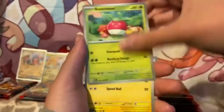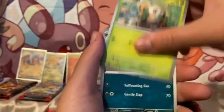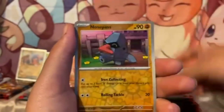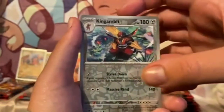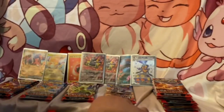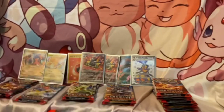Magnemite, Larvesta, Rowlet, Salazzle, Wugtrio, Kingscone, Nosepass, Kingambit, and a Ceruledge. Okay, okay. Oh — let's do a Dragonite pack, going on to a Dragonite pack.